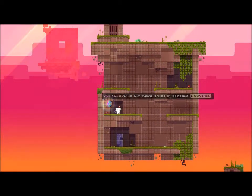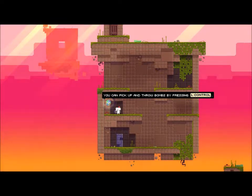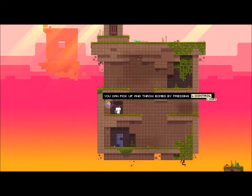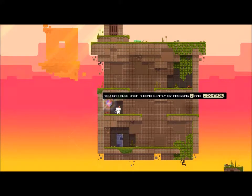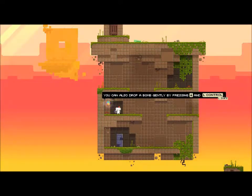Check this out — it's a bomb. You can pick up and throw bombs by pressing left control, but be careful. You can also drop a bomb gently by pressing down and control.